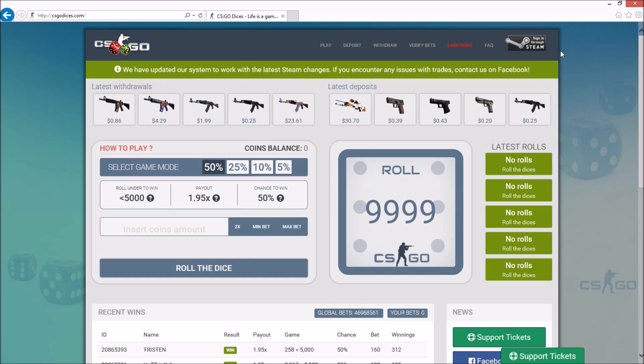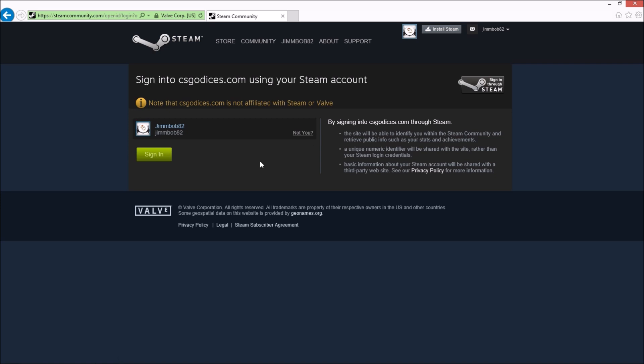So if you click on the referral link, you can kind of skip this step. But if you end up on the main page, you're going to need to come up here to the right-hand corner and click on the sign-in through Steam button. Then it'll take you to this page, and since I am JimBobby2, I'm going to click sign-in.